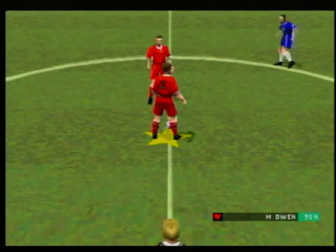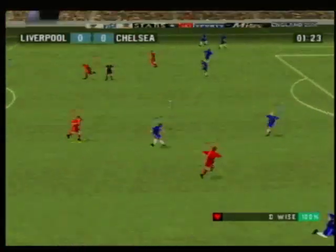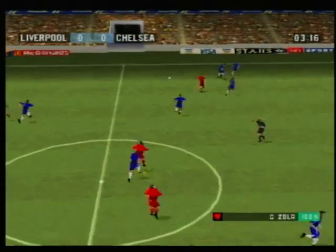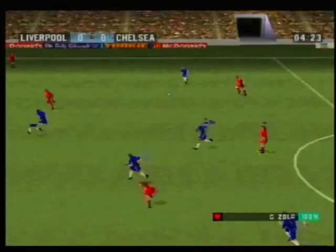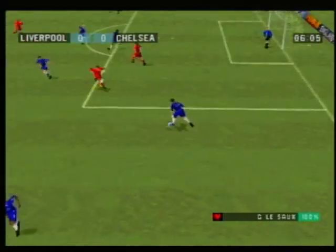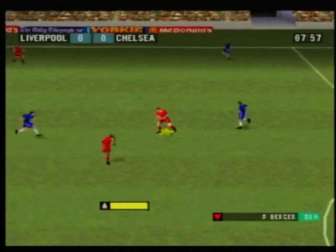We're in the north. The crowd lively as we get underway. The ball headed forward. Ince. Zola. Ferre. And chested down. Gerrard — can he go all the way? Zola. Sutton. That's a good touch.